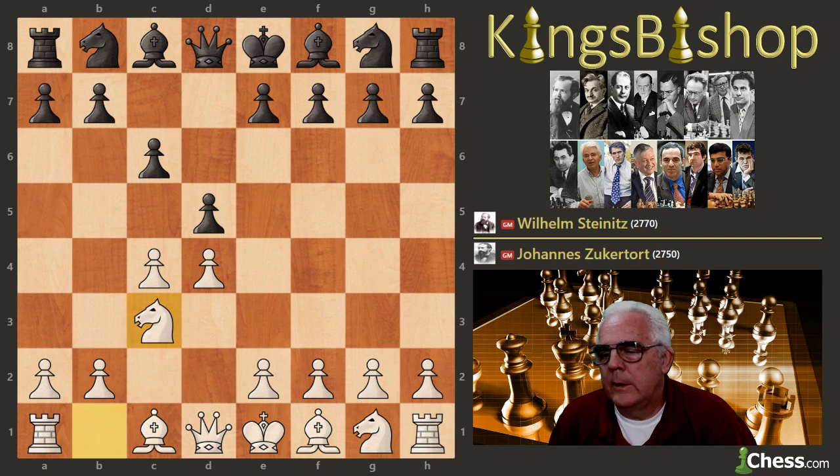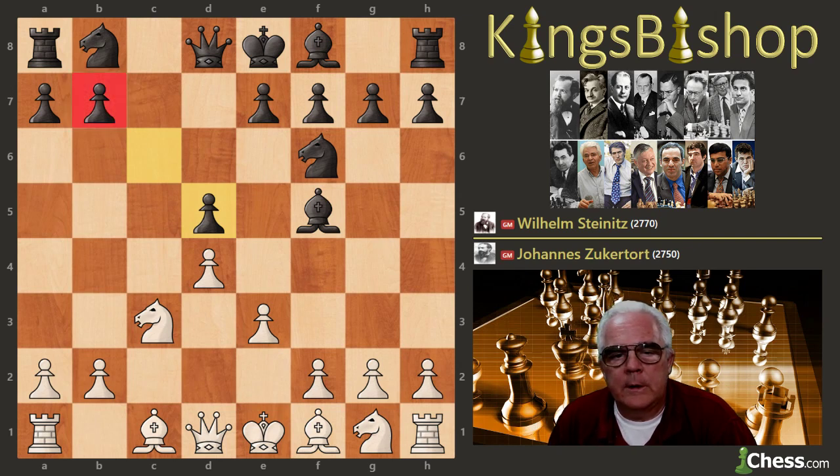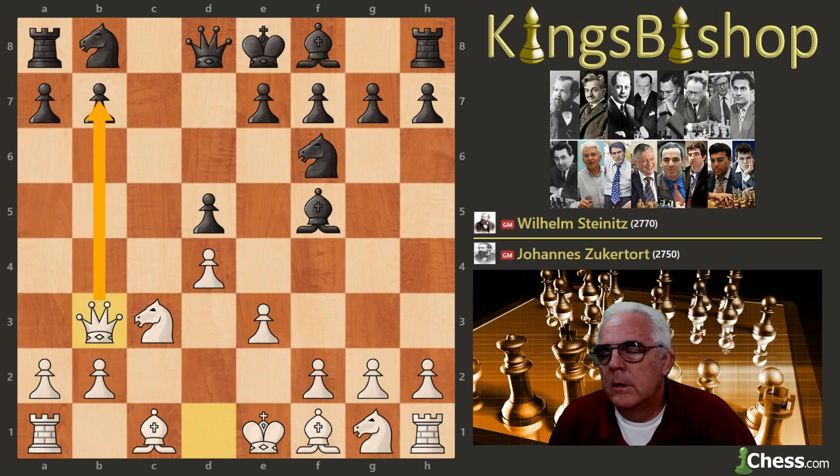And Zuckertort wisely develops his knight in this line. After Knight C3, Knight F6, E3, Bishop to F5 is played here. And in this time, instead of pushing the pawn forward as we saw in previous games, Zuckertort trades on D5. C takes D5, and now we can see that the pawn on B7 is undefended. So Queen to B3 attacks that pawn, which is where the ECO coverage ends.